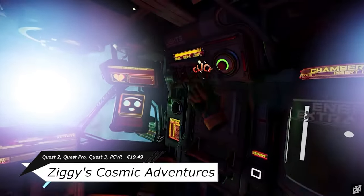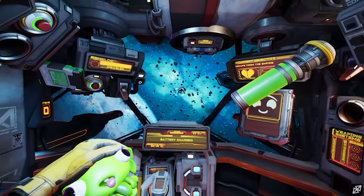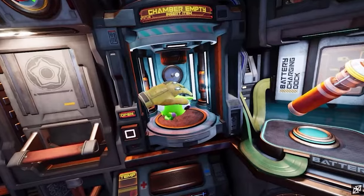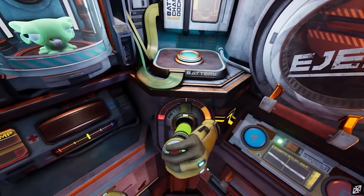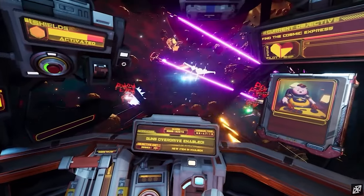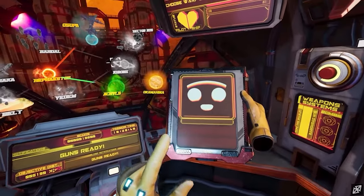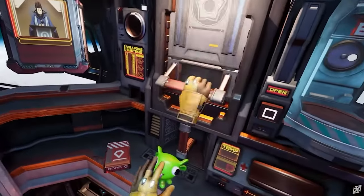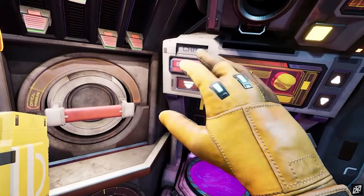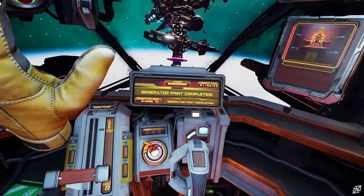Ziggy's Cosmic Adventures is a cockpit space game where, depending on your perspective, you steal or borrow a ship from the hangar, not knowing that inside there's a very rare treasure the evil empire is searching for, and your task is to defend yourself and your little green companion. In my playthrough, I never even left the hangar, and I have no idea how long the tutorial would still last — it was literally the longest introduction I've ever seen.